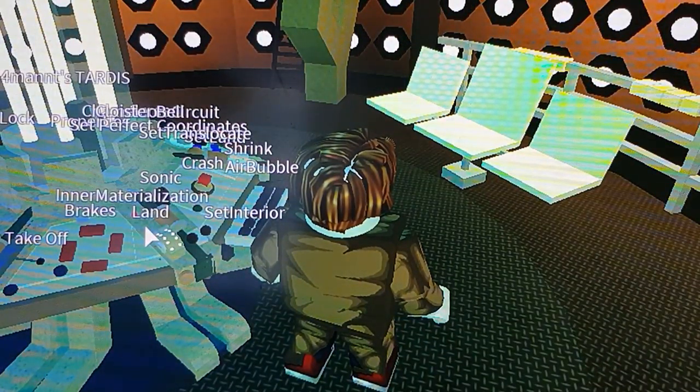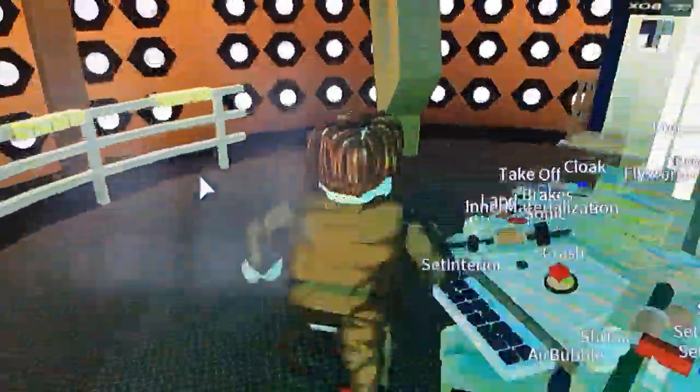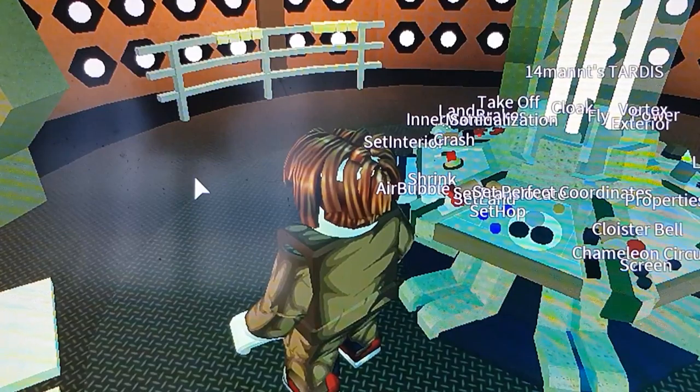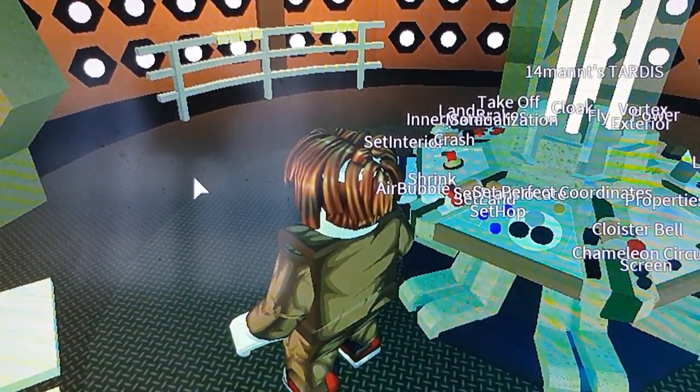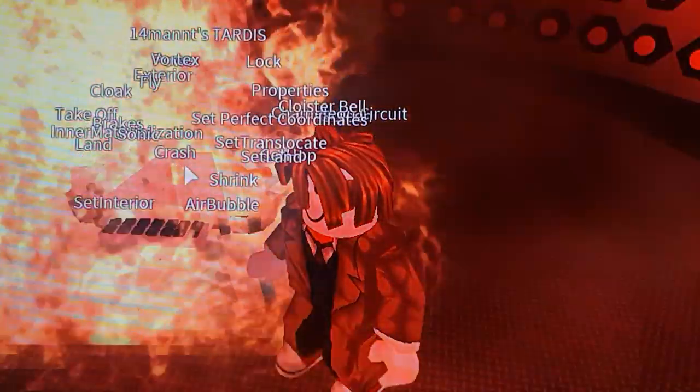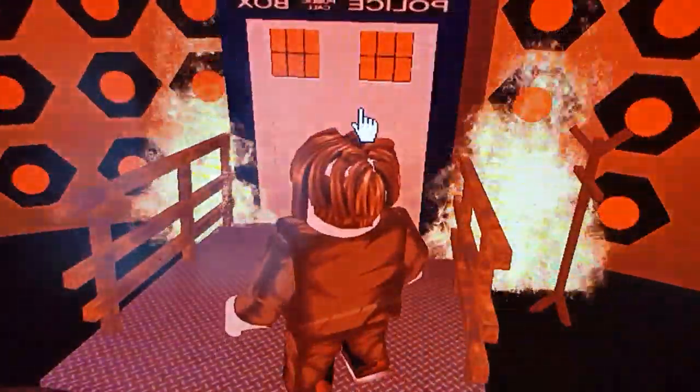This game is a bit glitchy and it can crash. So like in the show itself - if you press that button the TARDIS will actually go on fire. See, like that - it's on fire. Oh no, I'm glitched. I'm glitched under the floorboards. What the fuck is it doing?